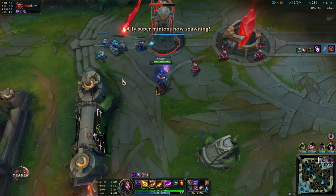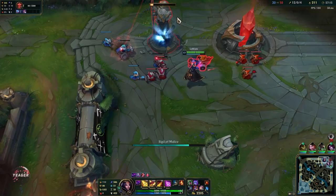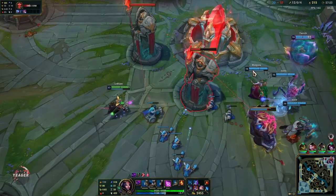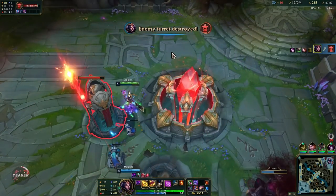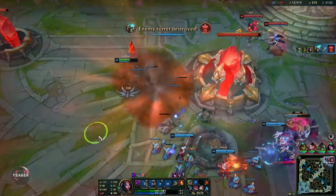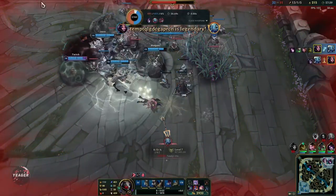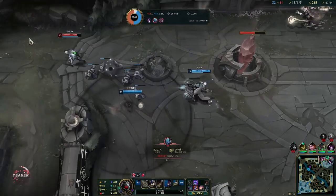We can look to end here — mid is open. Take the tower and hit the nexus. They have a wave so we have to be careful. We should be able to end it right here. That was close — first death of the game, but it was still a great game overall.